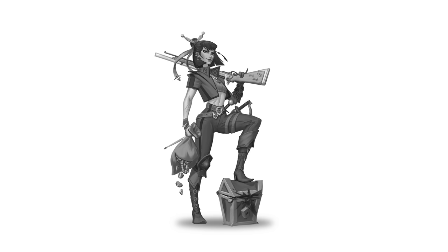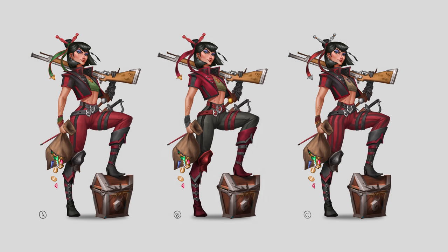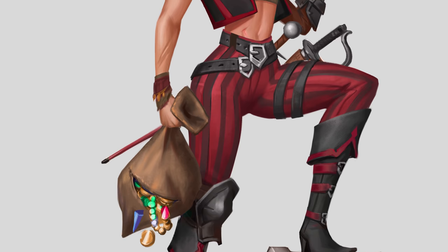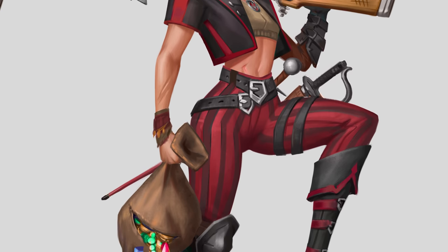You can also see the scratches on her weapon from enemies she's gotten rid of. When we were happy with the black and white, we went straight to colors. We already knew we wanted red and black on her. One suggestion was to make her pants striped, but in the end we got rid of it because the striped pants break up the figure and she'd be less readable at a glance.